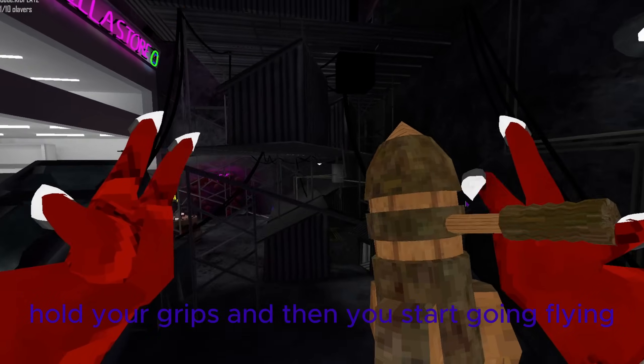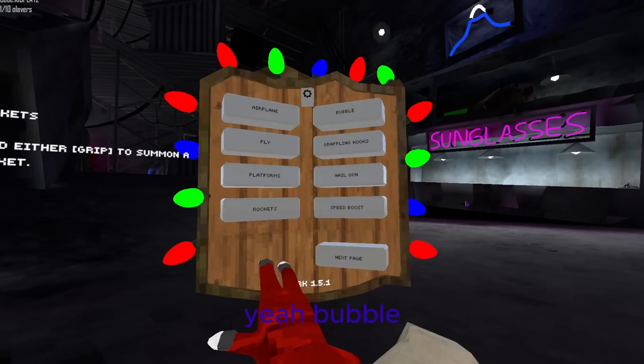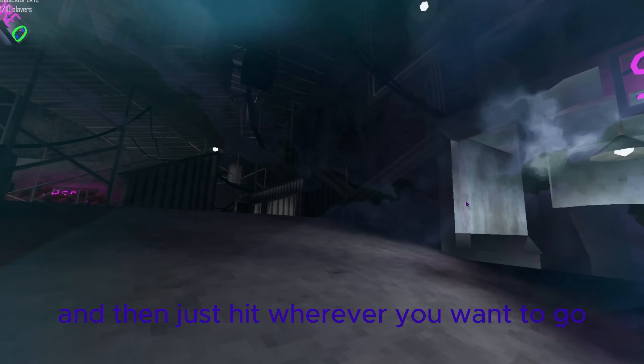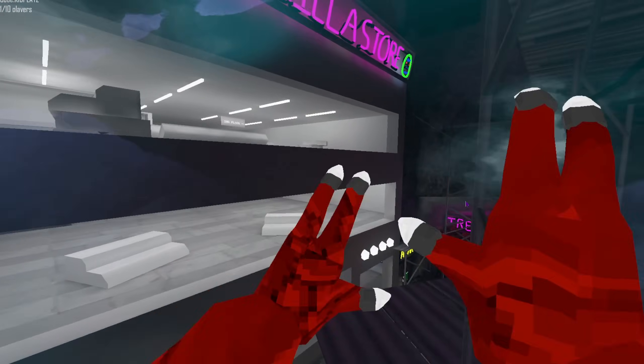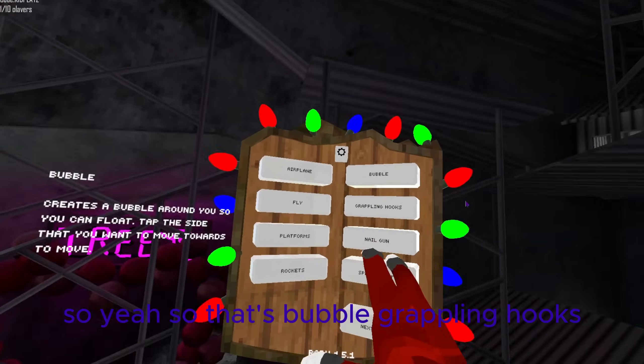Block — hold your grip. Rockets — hold your grips, and then you can start flying. Bubble — you spawn in a bubble and just hit wherever you want to go because you're in a bubble. That's bubble. Grappling hooks — basically look down and grab, then hit the grip, and you will start flying.